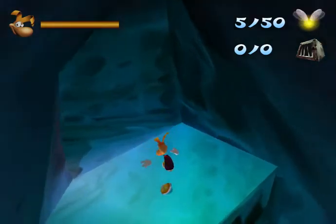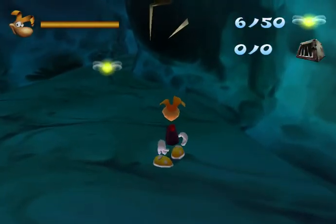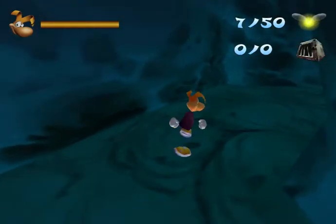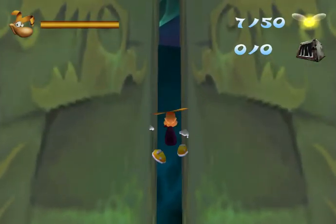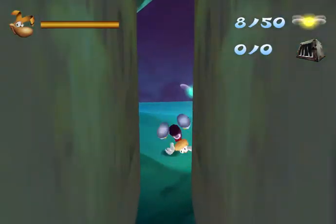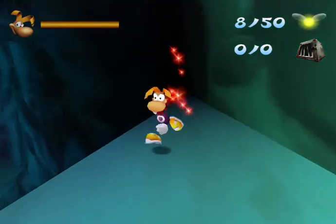Here we go — okay, fast. Let's take care of the arms. Obviously the arms can't be defeated — they will come back out. So be sure it's not there when you pass. So we'll do that. There's a red lum, and there's another red lum, and another red lum.